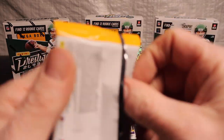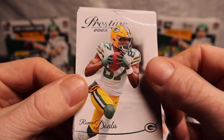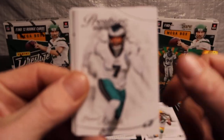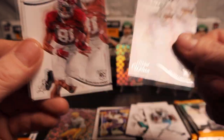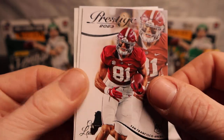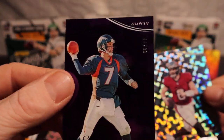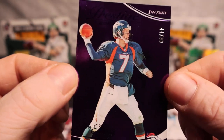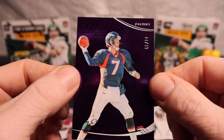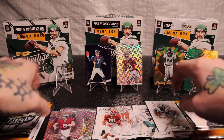That kind of feels thin. Romeo Dobbs, Hassan, Terence Marshall Jr., Michael Wilson rookie, Cameron Latu, Baker Mayfield on the Extra Points, and John Elway — oh okay, that's nice — numbered out of 99. John Elway, put that up here for some color.